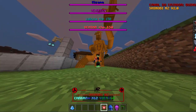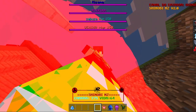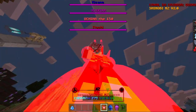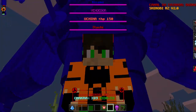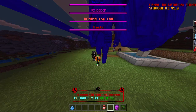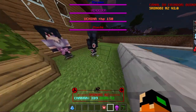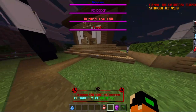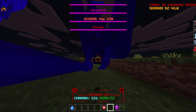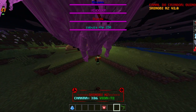Here we have the wood golem, and then this is really cool — the biju cloak for Kurama. Then we have the perfect Susanoo of Madara. It looks like there are barriers around it, which is cool. Here we have Madara's perfect Susanoo — you can see it has the same animation as Sasuke's which we saw in the last video. All of them share this animation.